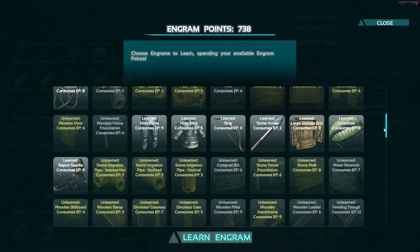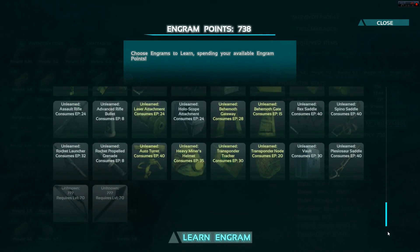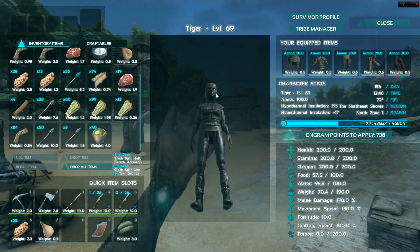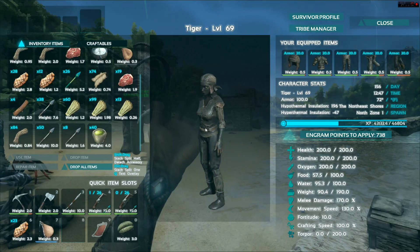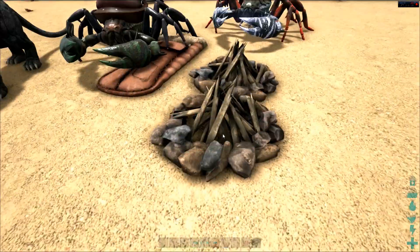I've got her leveled up to level 69, and haven't really bought much engram points. I think I bought all the saddles. When I started playing with Tiger I wasn't intending on her being my usable character, but for now she's my usable character. I'm not going to make any claims like she's the one I'm going to use forever because I don't know.